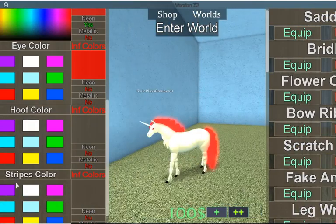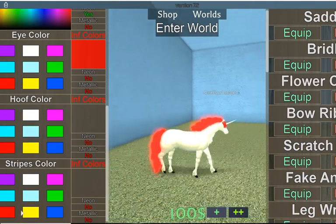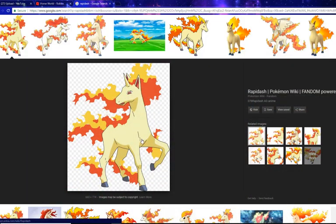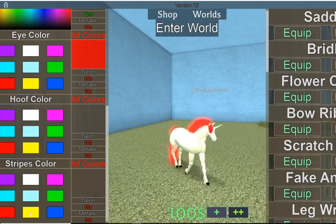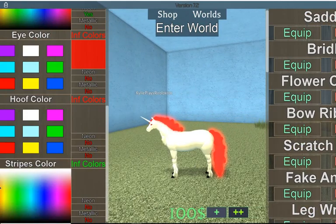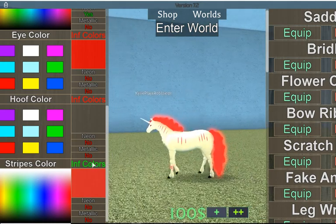Rapidash does not have stripes, but since the unicorn already has them I'm just gonna add those. I'm gonna make them orange — actually I think I'm gonna make it red.